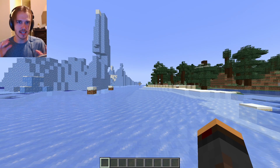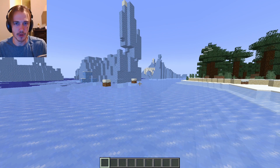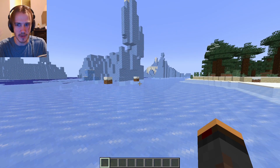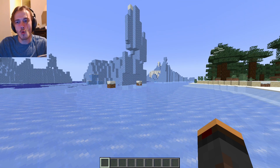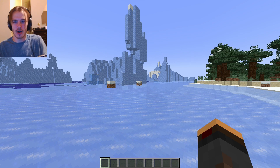Today we are going to make telekinesis. You're going to be able to break and place blocks from really far. I'm thinking something like you have to crouch, you have to have a special helmet on, and it's got to have a warm-up period where you're like thinking, and then you can break the block.